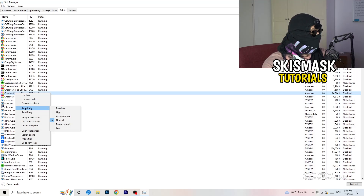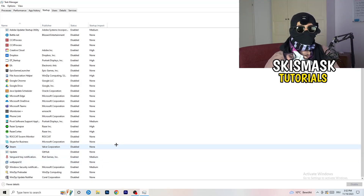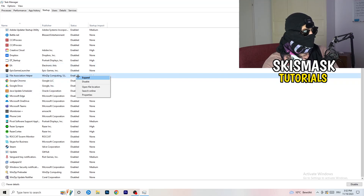Next, click into the Startup tab in Task Manager. I have a lot of applications disabled because my PC is low-end, which tends to cause low FPS, crashing, and not launching. You want fewer applications running in the background since they consume GPU and CPU. Disable every program you don't need running at startup — basically everything except Windows system items.